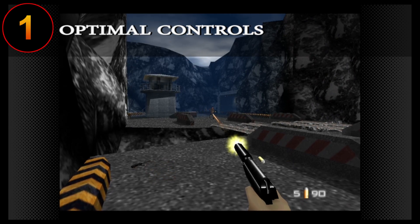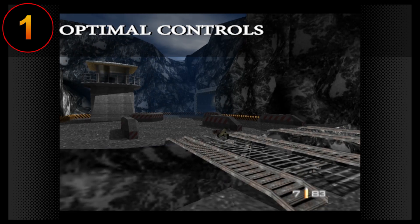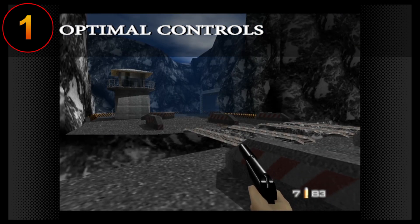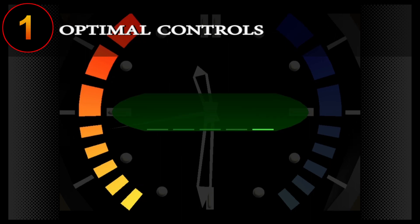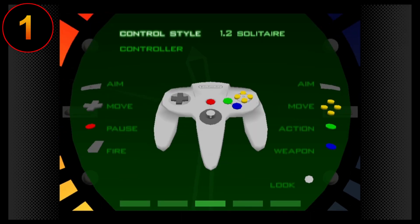Now when it comes to the Switch version, unless you have an N64 controller, things are going to be more complex. In order to modernize your controls to make things better, you first need to enter the in-game pause menu. Navigate over to Controls selection and switch from the default to 1.2 Solitaire Setup.